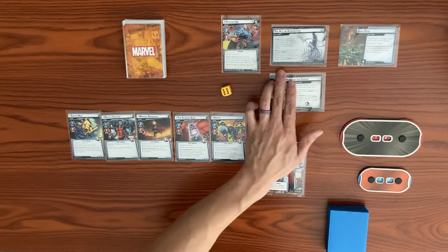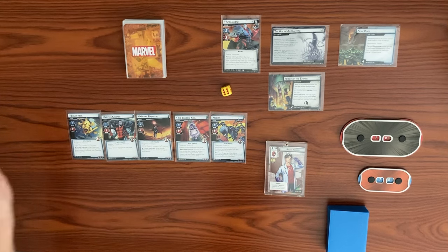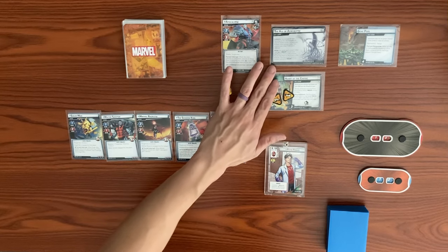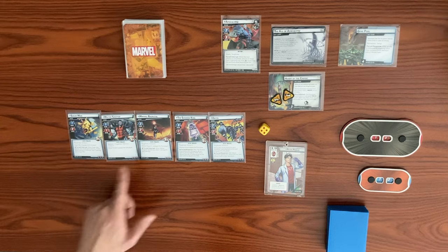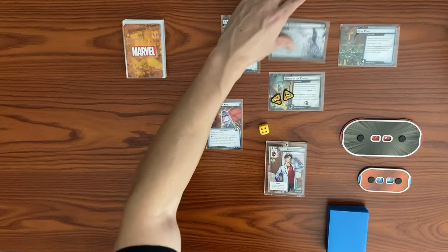We put the Heart of the Empire side scheme in play with 2 threat and an acceleration token. Threat cannot be removed from the scheme while a prelude minion is in play. We randomly reveal a set-aside prelude minion by rolling a die — we got a 6 so we re-roll, then got a 4, which is Shadow King. He comes into play with the main scheme setup.